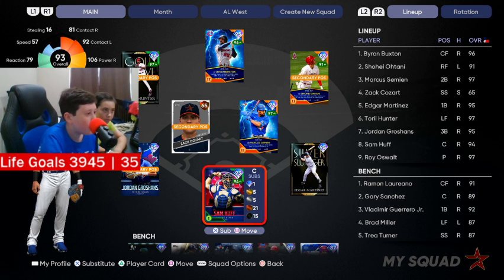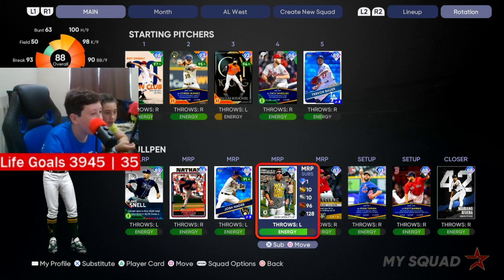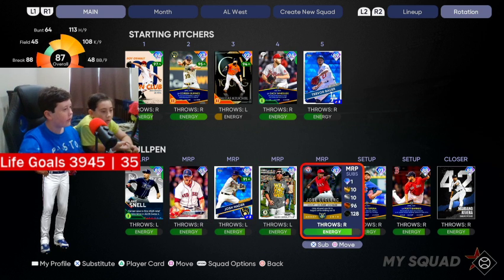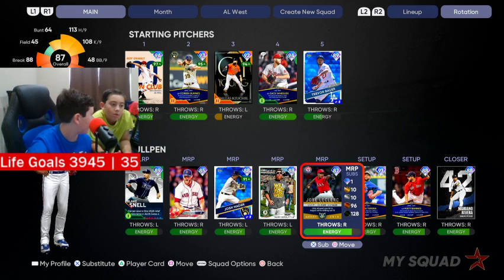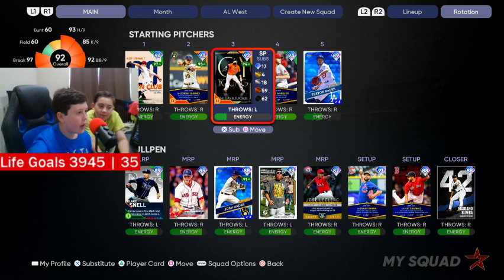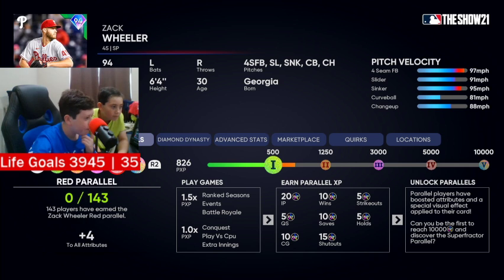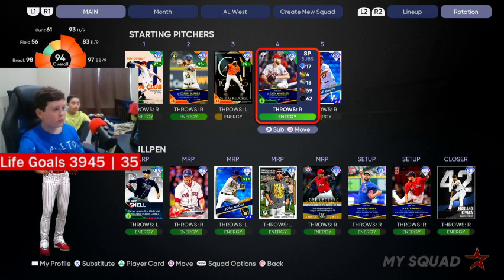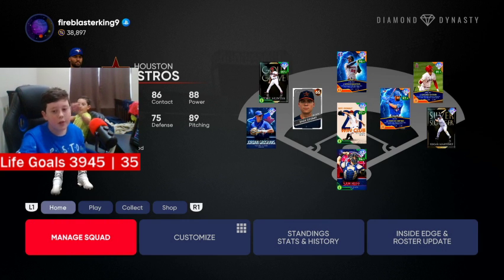Recommend me some cheap lefty relievers in the discussion page of my channel — I need one more because I've got three lefty relievers and need one more. Also, the hustle of Clark sucks — he has a zero ERA even though he gave up a home run. Zach Williams isn't going up because he's a parallel. I've got two parallels with Marcus Simeon.